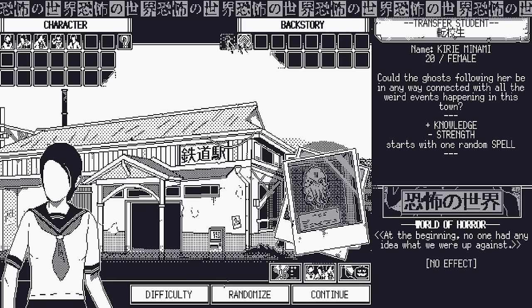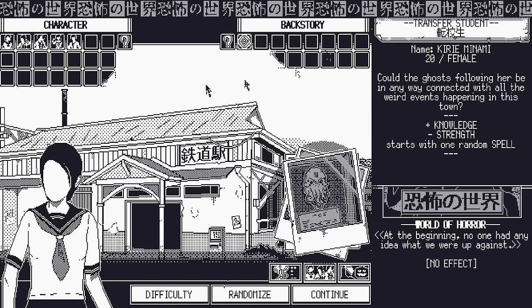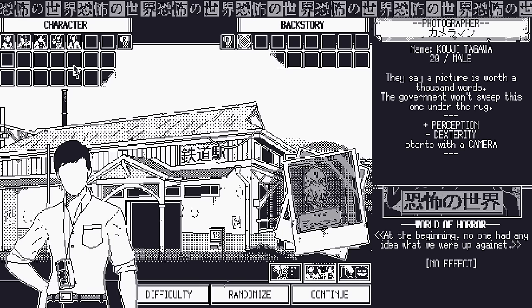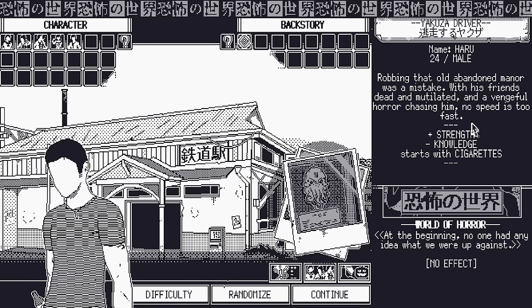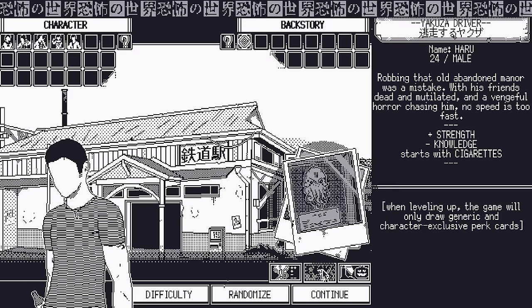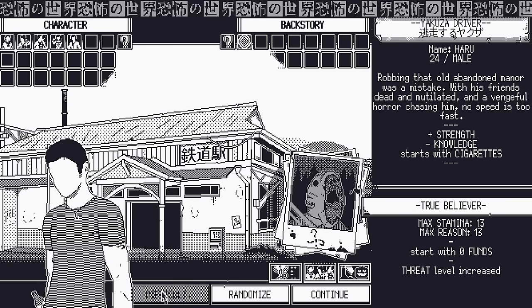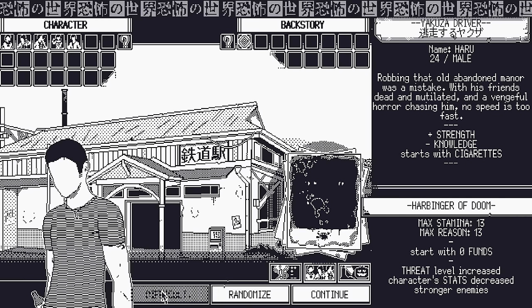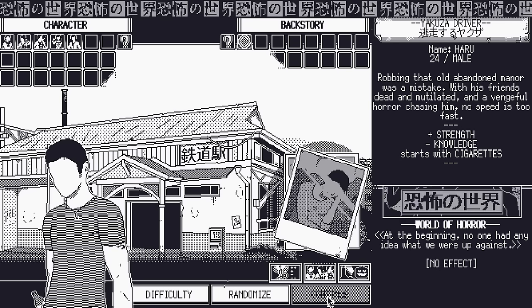Now we pick our character and backstory — we only have one right now, but it looks like more can be unlocked. We've got Haru: strength minus knowledge. For difficulty there's Skeptic, Initiate, Cultist, and True Believer. Let's go with Initiate since I don't fully know what's going on. You can also have randomized item stats for a randomizer run.